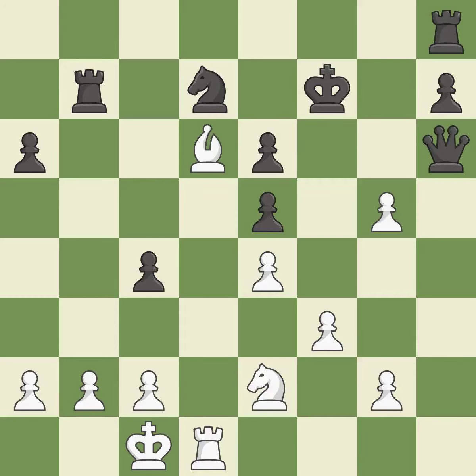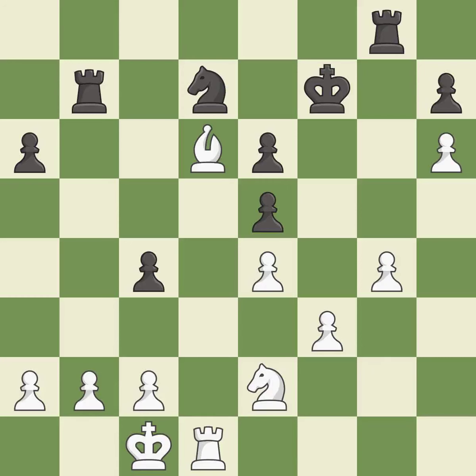This is the only move that works — it is a great move. Takes back — it is best. This activates a rook by developing it off its starting square — it is best. This moves the pawn to safety — it is best.